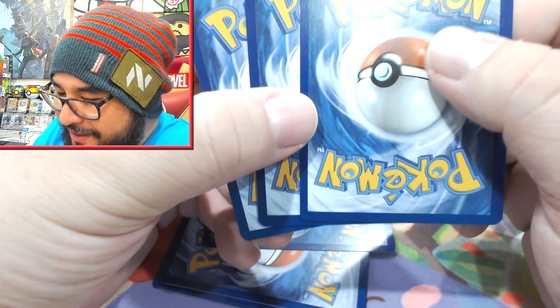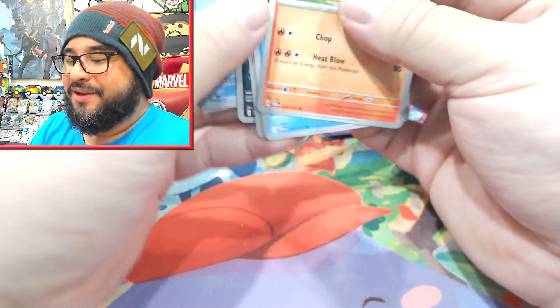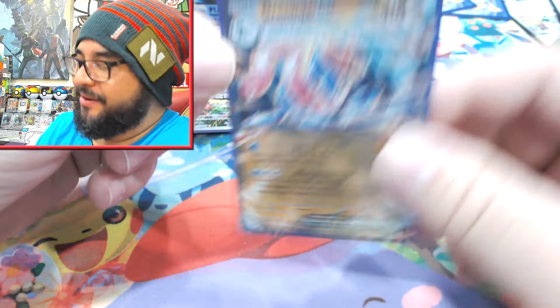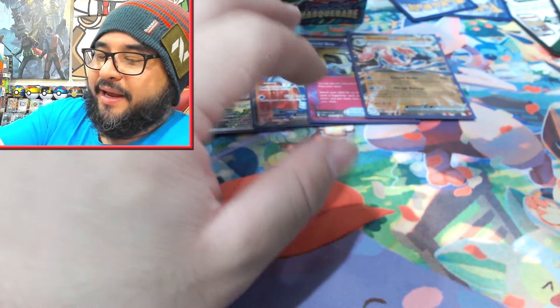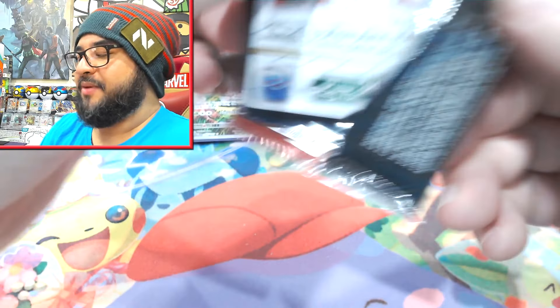The Greninja is a little bit lighter. Whenever we see a base EX or a terra EX it's always going to be a double, triple, quadruple - but we've hit the right one which is all that matters right now. Greninja and Dragapult are what you want in the terra EX. So in your three possible pulls per box, if you're getting a Greninja or a Dragapult, you've scored.